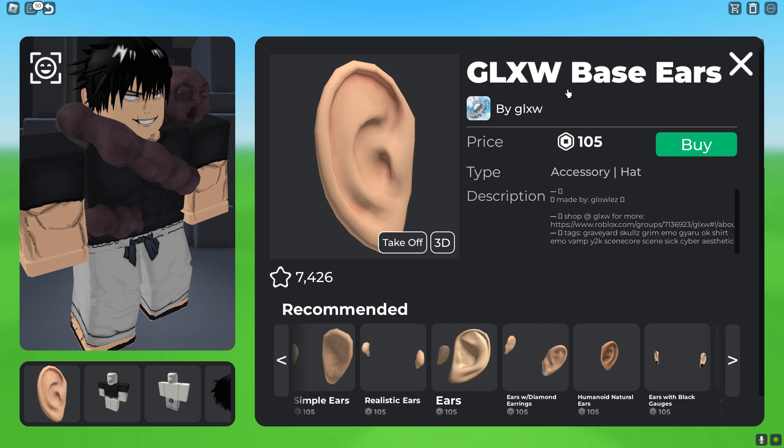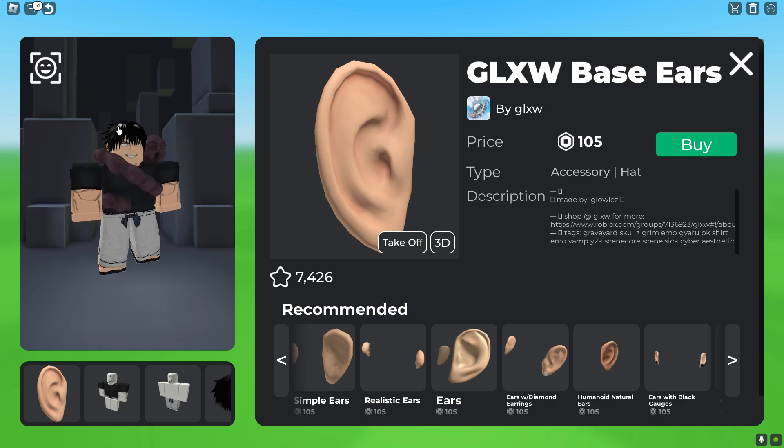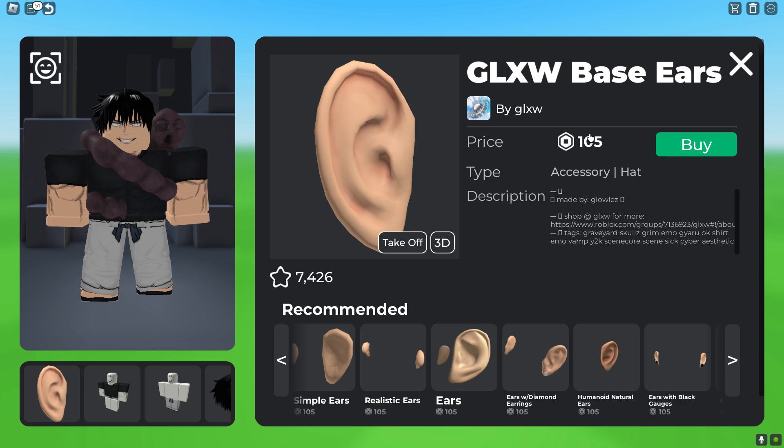And if you guys want, you guys could add an ear. It helps give him a more realistic head and it looks like Toji. It costs 105 Robux — it's a bit pricey.